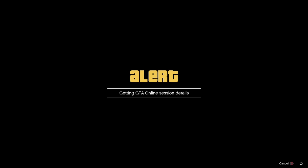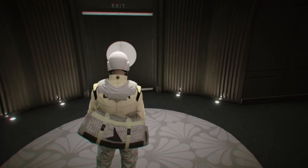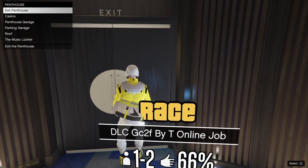Once in session details, click X on the first alert, circle on the second. Make sure we're in free aim as well. Then go to the door, hover over parking garage, and select parking garage.